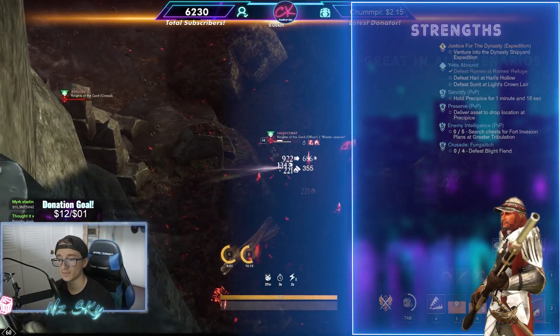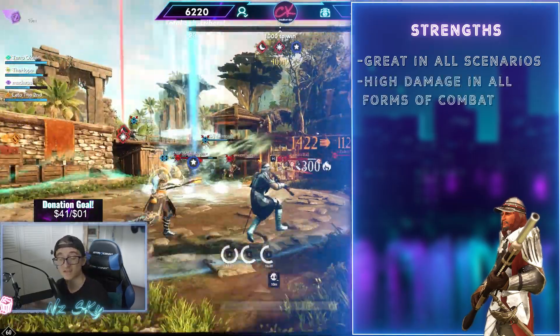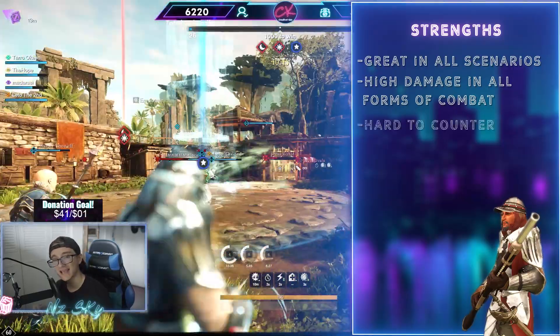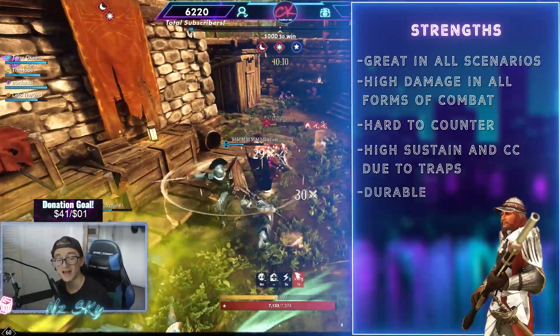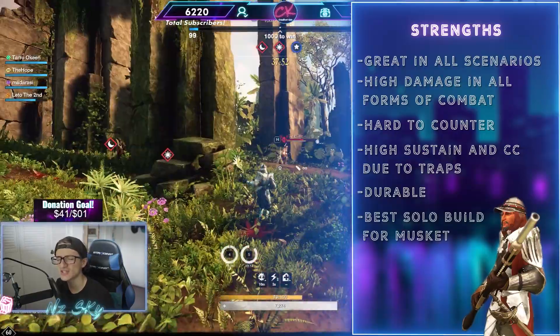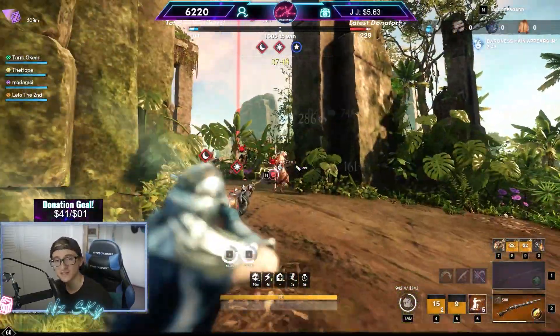The strengths of the Lone Wolf build is that it's a true jack of all trades spec. It has high damage from all types of range — whether it's melee, sniping, or even mid range — and it doesn't get countered by any specific class. It has very high sustain and control due to traps, great durability from medium armor and constitution, and in my opinion it is the best solo build you can play as the musket.